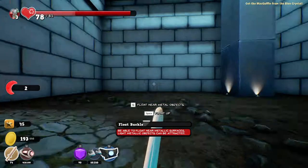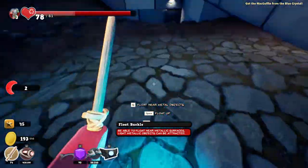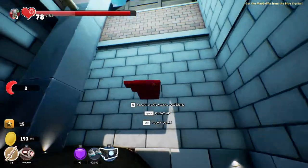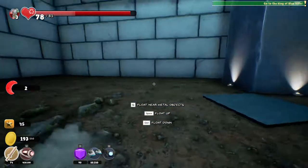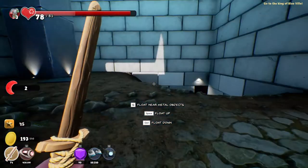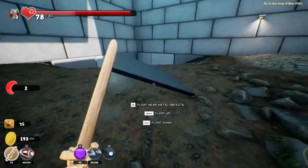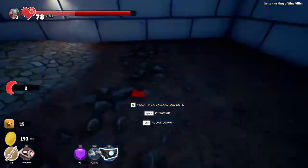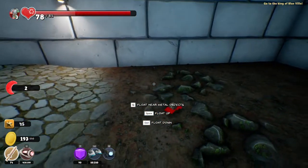Whoa! Okay, so you press Q to activate it. So we may be able to float here and move things — this is insane! But the thing is, how can I float? Maybe we need to sit on it and now we can float? No, this is weird. Let's try it. I'm having trouble understanding how this works.